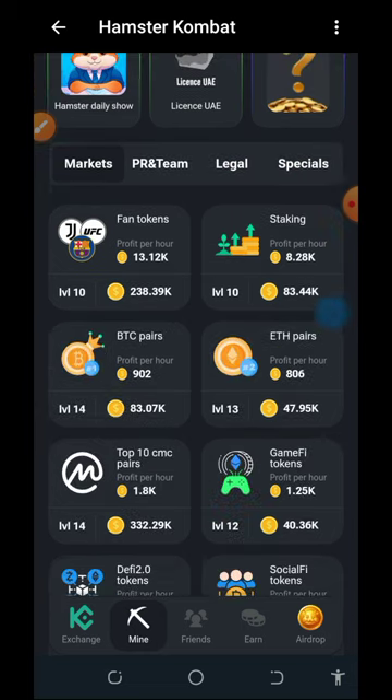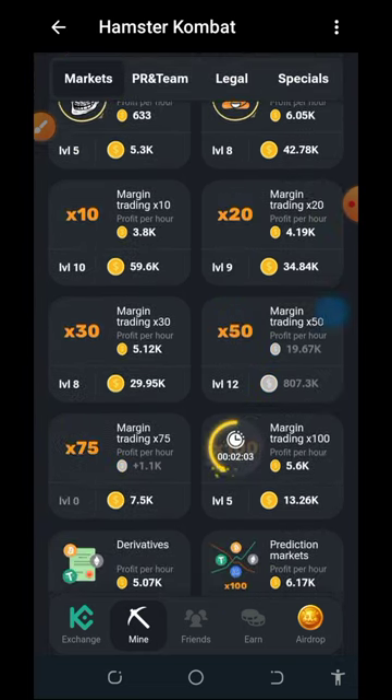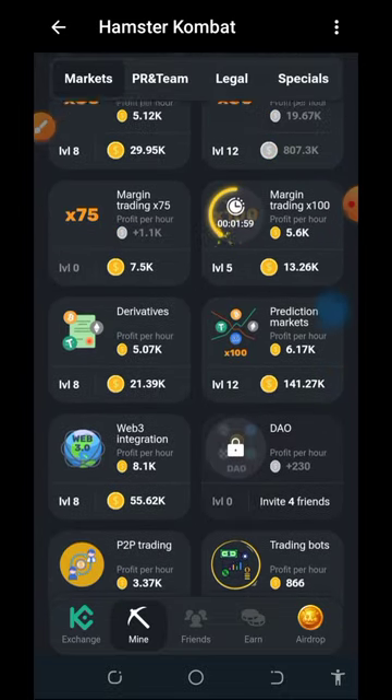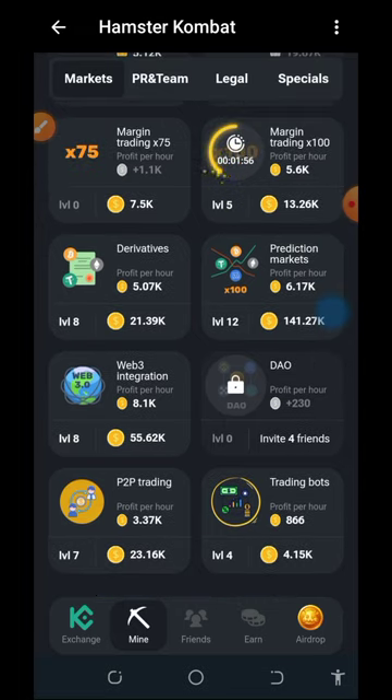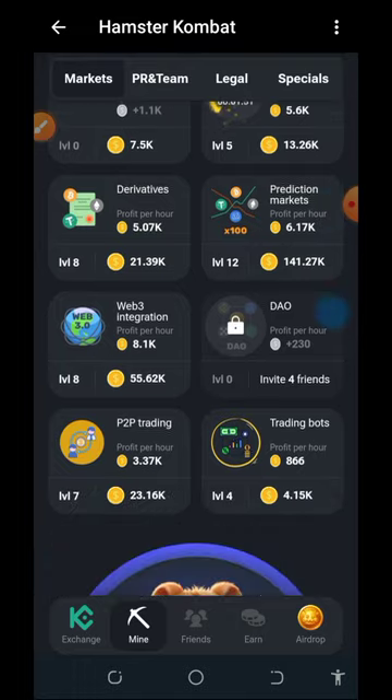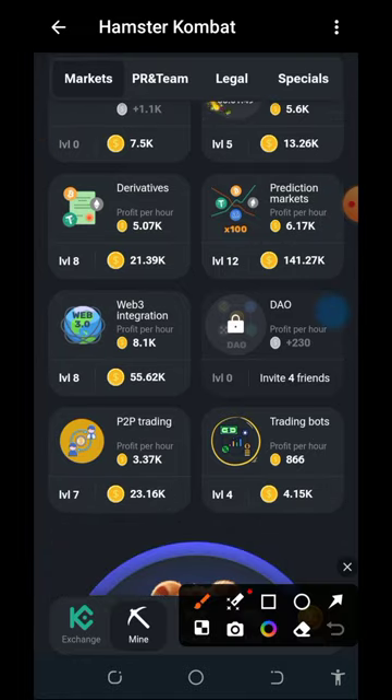If you tap on the mining button below the screen, you're going to see I have unlocked all the sheds on this mining tab. What you need to do is pull up the instruction and you can unlock the next level. If you want to unlock any of these, you just need to check out the instructions.